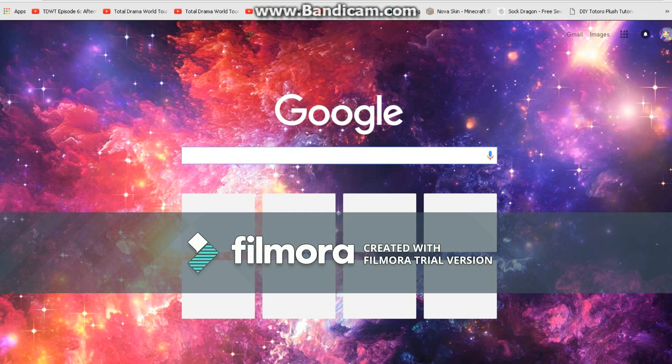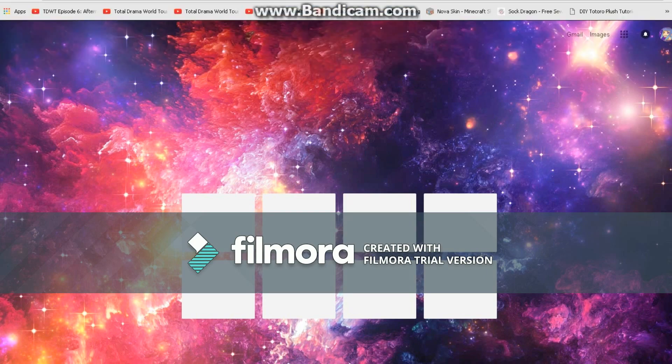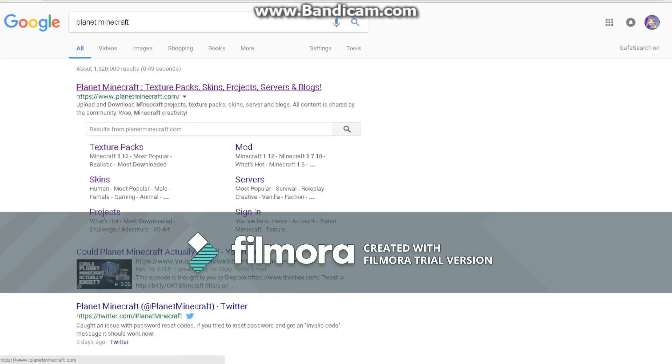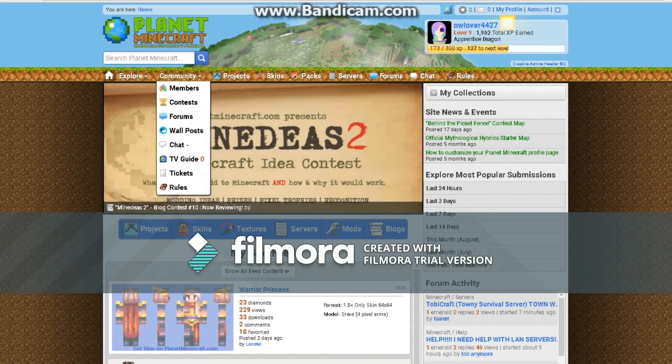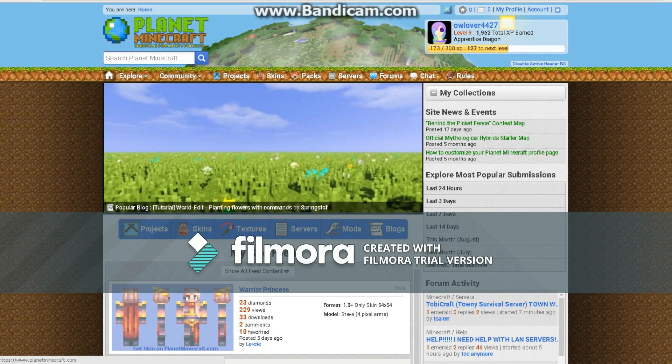So, first you have to type in Planet Minecraft. But it should be the top one, and it should say texture packs, skins, projects, servers, and blocks. Then you want to go to the top left corner and type in the map you want.